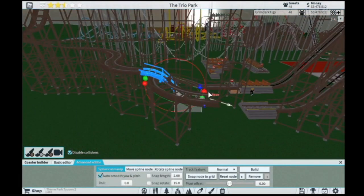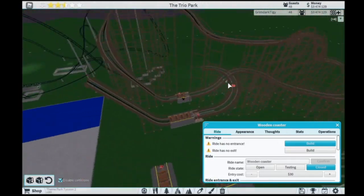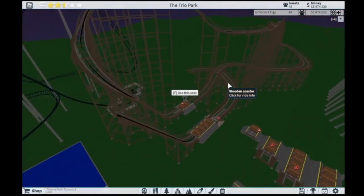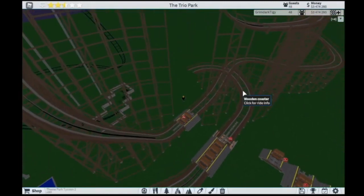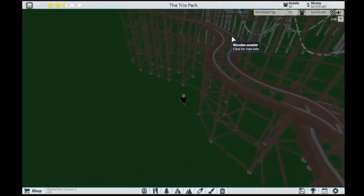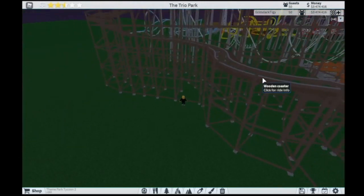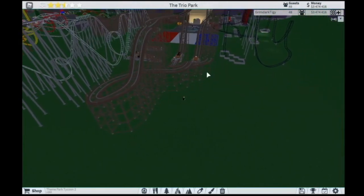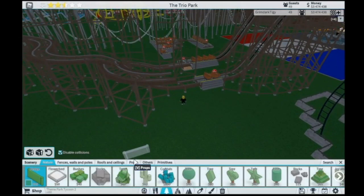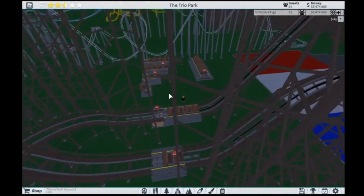I'm just going to finish off the coaster right there. I'm not going to bother riding it because this is obviously not going to work for riding. But you can see how the support generation is actually really nice — how it can avoid other tracks in certain areas, and it can also go through the supports. It does generate supports above the track. I believe the way it looks is that it only does that for its own track, but I haven't played around with this enough. And I think that's all the information there is for the wooden coaster. If there's more that I forgot, just yell at me in the comments and I'll make a pinned comment about that. But if there isn't, we're moving on to block brakes.